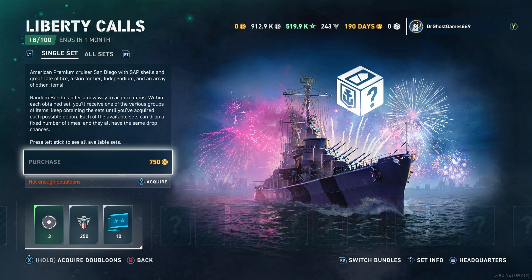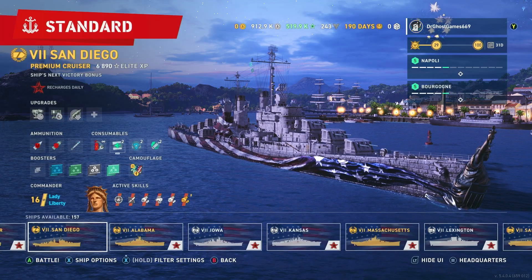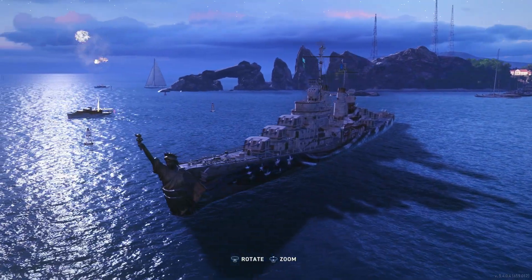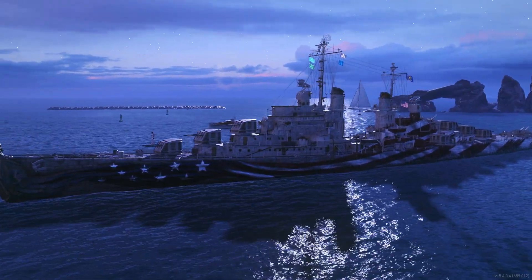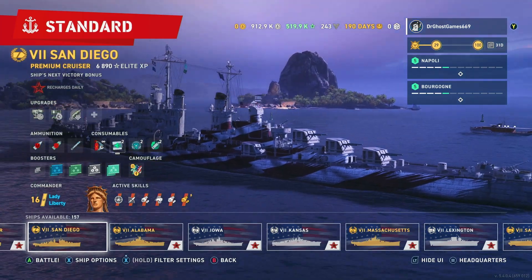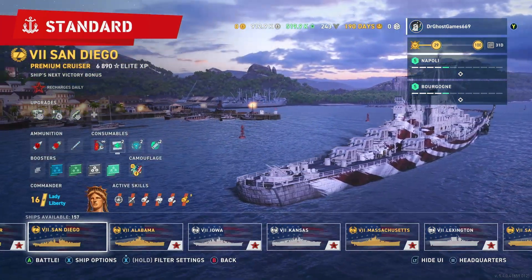Out of the first bundle, I actually did pull the camouflage that is on my San Diego. It looks pretty damn sexy — I really like it. I hope they put more camos like these on other American ships. I will say, I've played like one game in this ship. It's not that great, but then again, I have not played a whole lot of it.